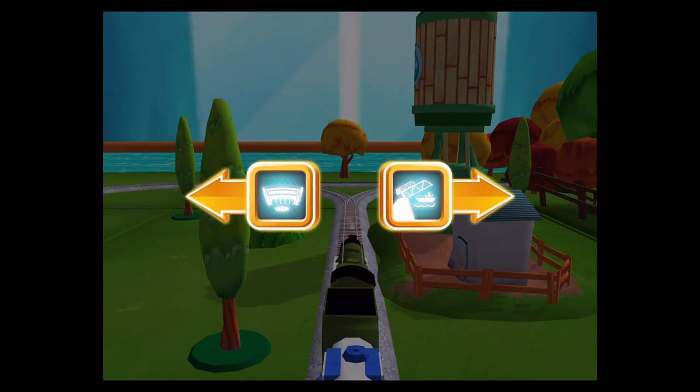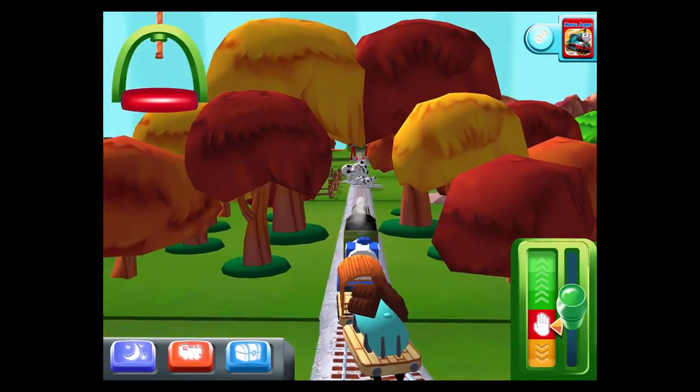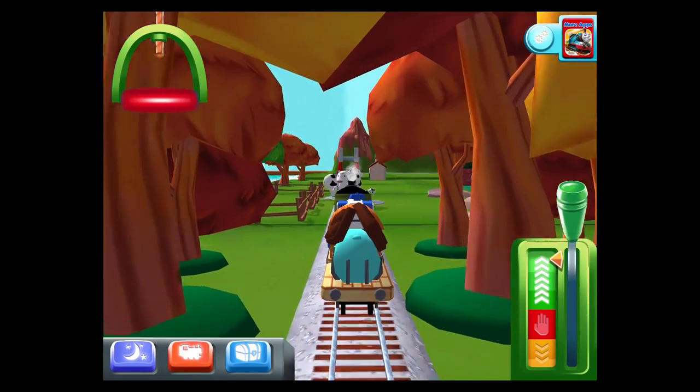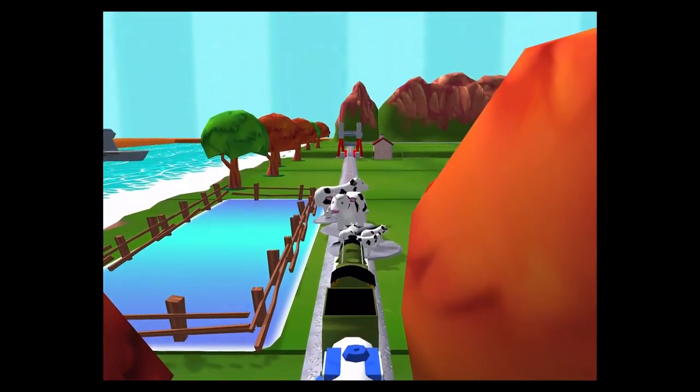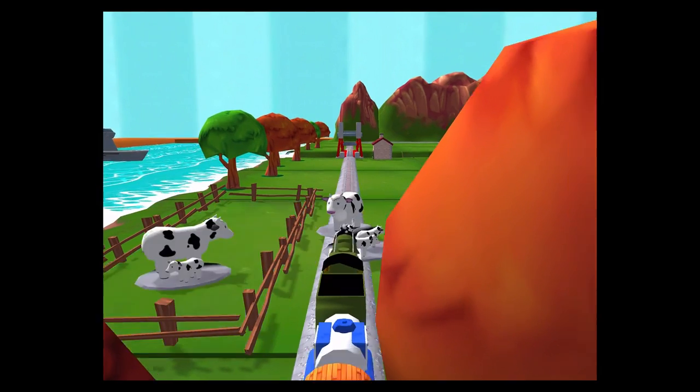Choose a direction. Left leads to Tidmouth Sheds. Right leads to the Rolling Bridge. The Rolling Bridge is right over there. It looks like there's something blocking the tracks — help your engine by moving it out of the way. Good job!